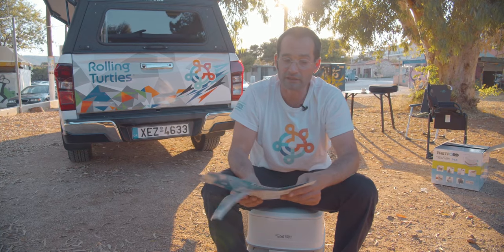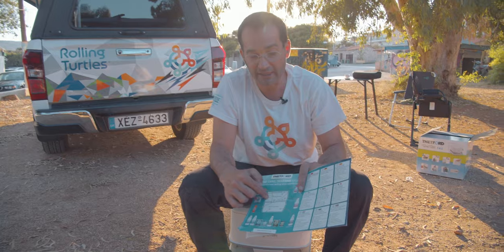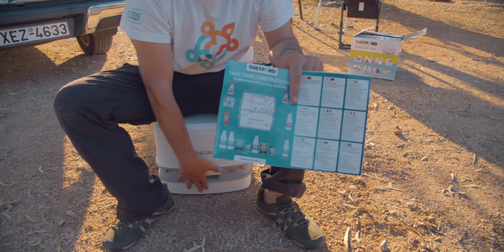So this kind of toilet is from the system — it has a water tank and a sewage water tank. The water tank is above here, and the sewage tank is lower.